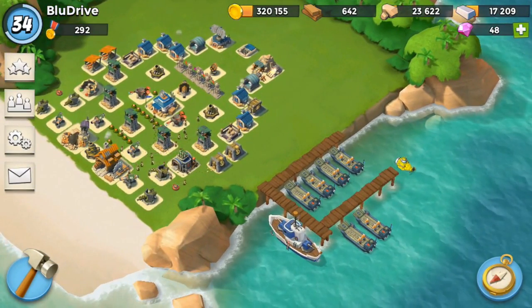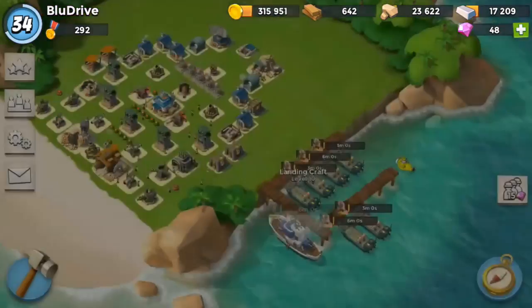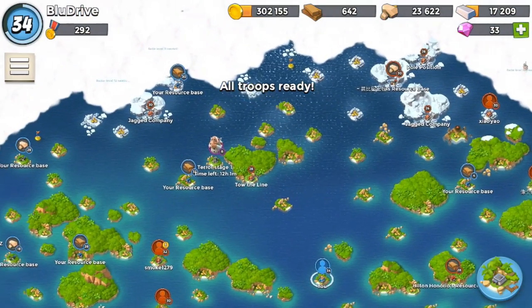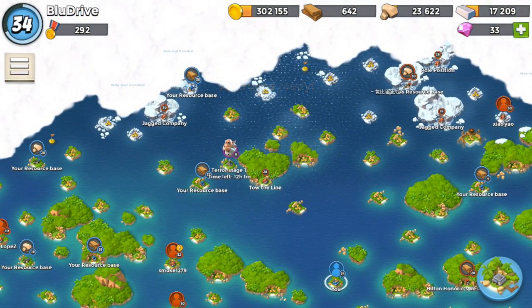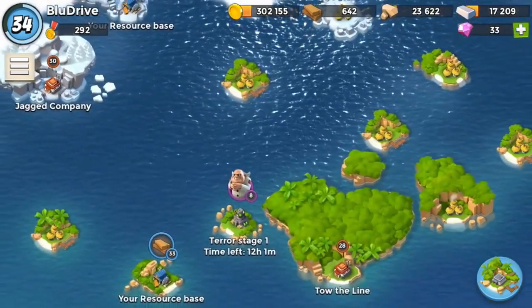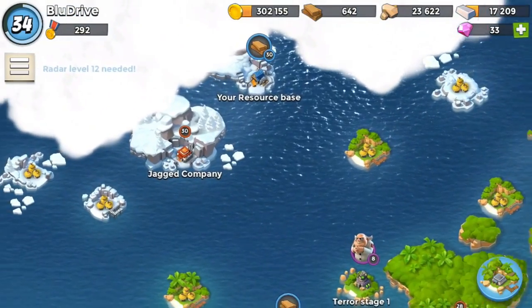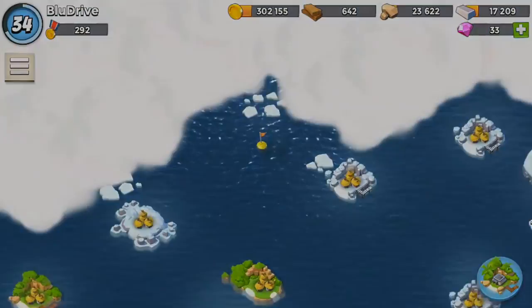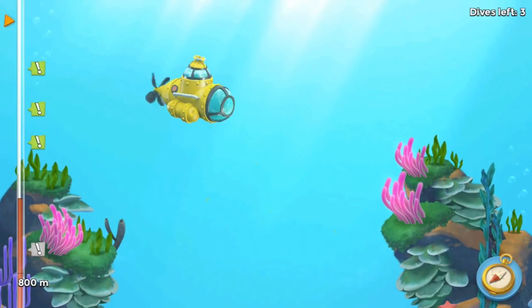We'll go ahead and take a look at the new map. You can see the sea is a different color, and at the top there are some snow-covered islands. Dr. Terror has also got a new 3D render, and there's a dive spot — these are the places where you can use your submarine to go out and find daily chests.